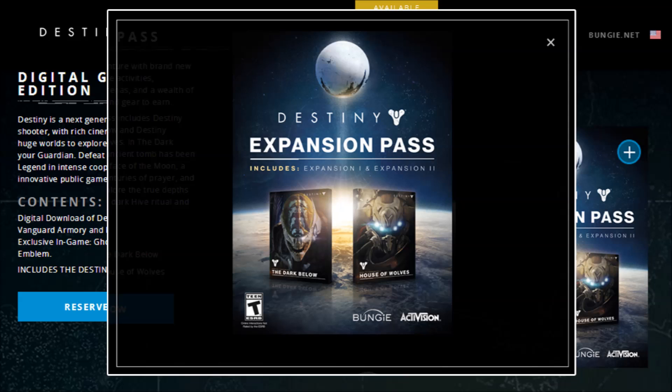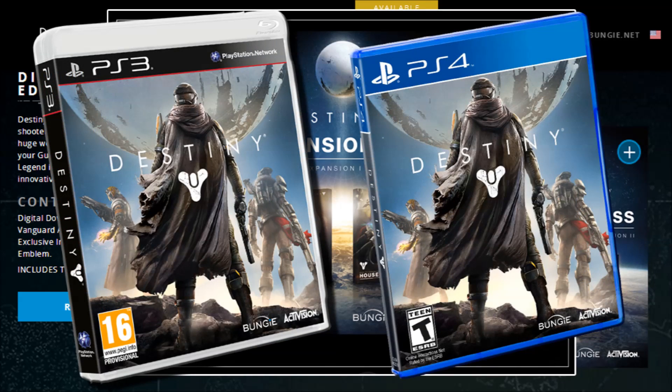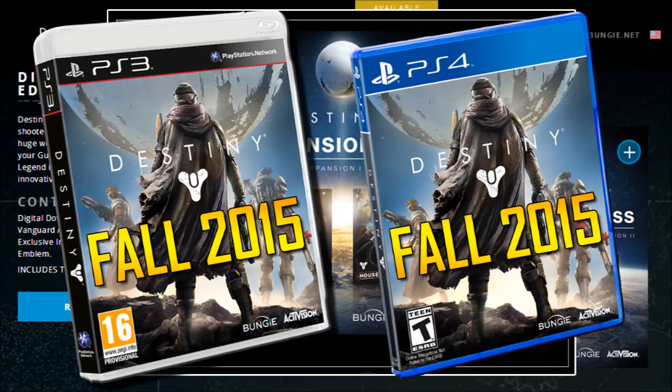In the Dark Below, you'll discover an ancient tomb has been unsealed. Beneath the surface of the moon, a dark god has answered centuries of prayer and a dark army has risen. In this expansion, you'll explore the true depths of Hellmouth, your mission to stop the Dark Hive ritual and survive. Details for Expansion 2, House of Wolves, have yet to be revealed. PlayStation consoles will also include additional exclusive content for both of these expansions, remaining exclusive until at least Fall of 2015.